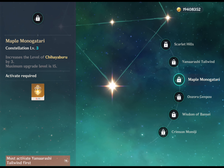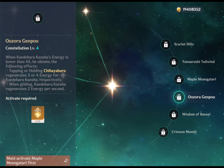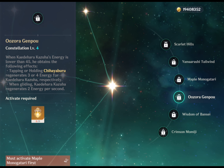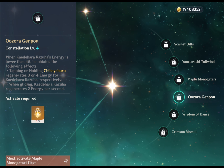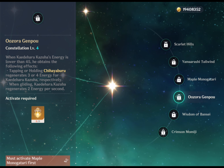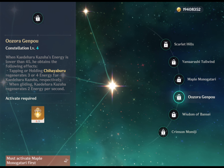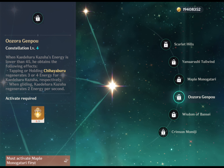His C3 increases his elemental skill level by 3. Moving to his C4, Uzora Genpo: when Kazuha's energy is lower than 45, pressing or holding elemental skill regenerates 3 or 4 energy for Kazuha, and when gliding, Kazuha regenerates 2 energy per second. C4 gives more ways to regenerate his energy, and while it's important to ensure Kazuha can keep casting his elemental burst, he is already great as a battery and can handle himself without this constellation's passive.